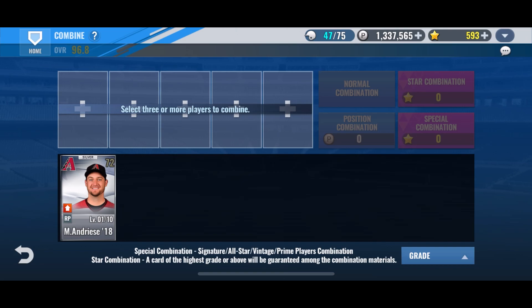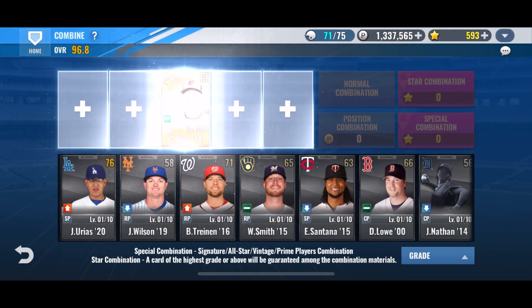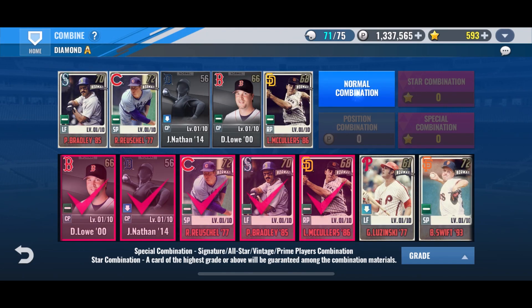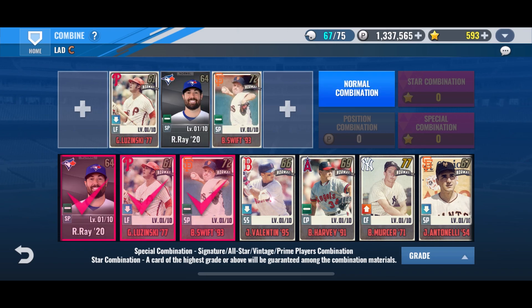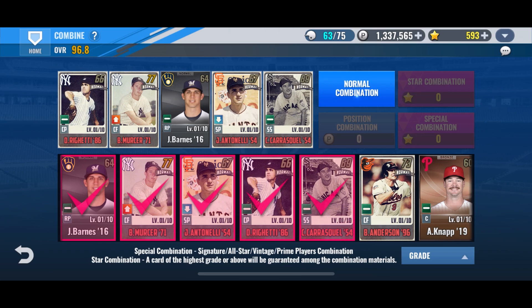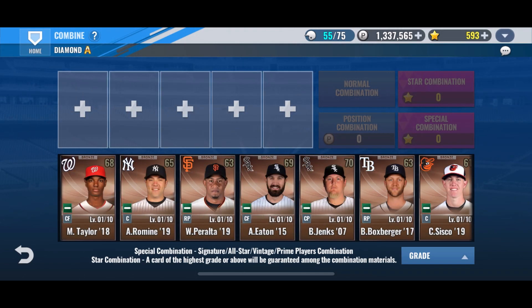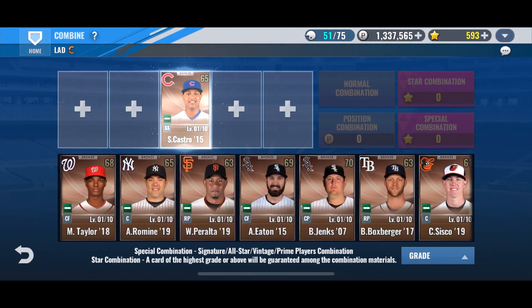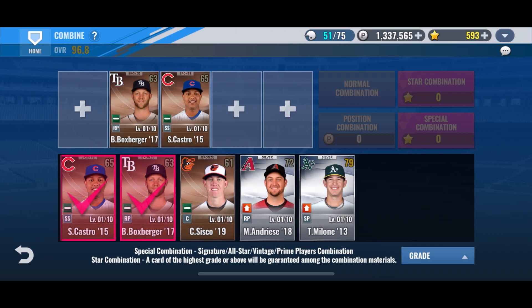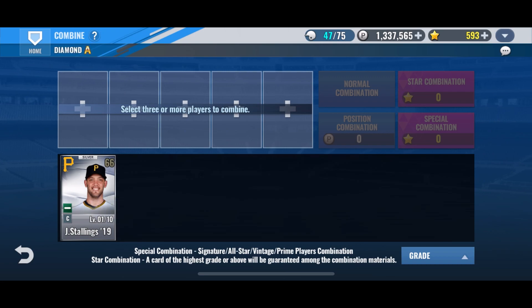We're back to do some more combos. Everyone that needs to be locked up is locked up, everyone else is fair game. Let's see if we can get a shuffle — it's another silver, so it's possible. We got a bronze right there. Lots of bronzes with these being intermediate player packs. I don't believe we'll get a shuffle from this, but it's possible. Another silver — I don't think we'll get another shuffle depending on what we have left.